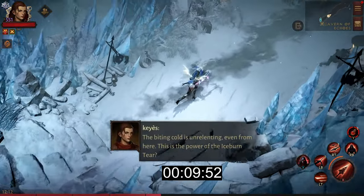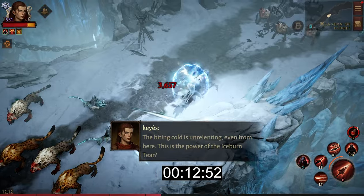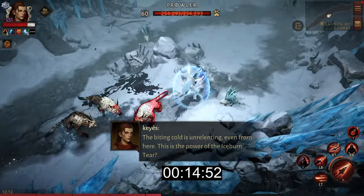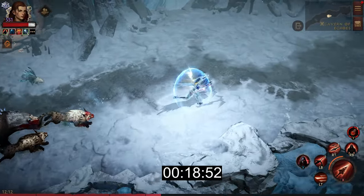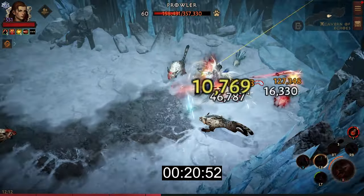One thing to note: you want to position yourself in a specific spot because of the way the targeting works on the chest. It auto-targets whatever is closest to you, so you have to position yourself slightly to make it work.